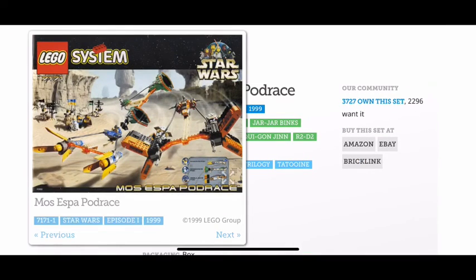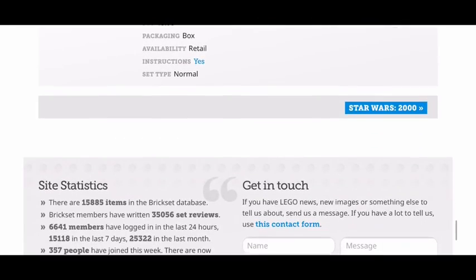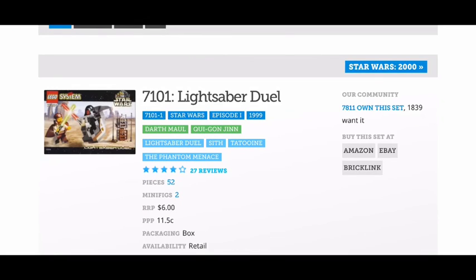Next up is the Mos Espa Podracer. You get Sebulba's podracer, Anakin's podracer, and another podracer — three podracers in one set, you can't get any better. Automatic 10 out of 10. And that is it for today guys, I hope you enjoyed the video, and as always, FreshBricks out.